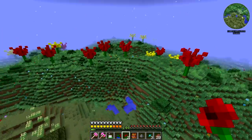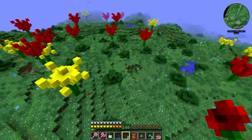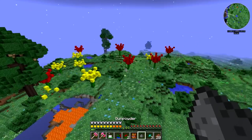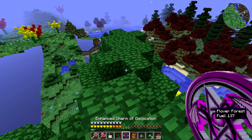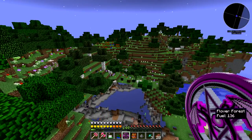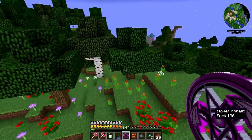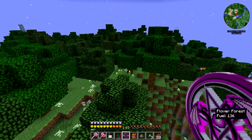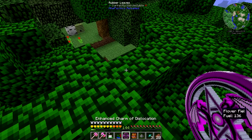This is a pretty nice biome but no place to stay. The ground is kind of trippy — very nice though. Next place I want to go is the flower forest — a normal vanilla flower forest, but you can find a lot of different flowers in here. It's right next to the giant flower field.